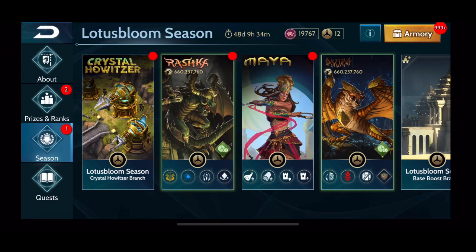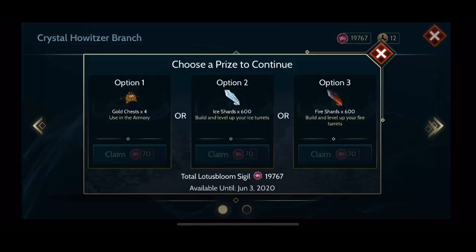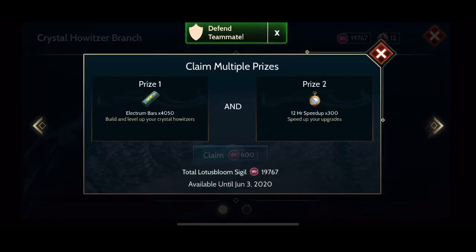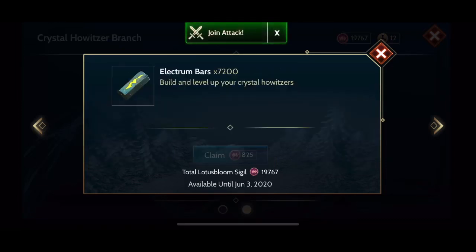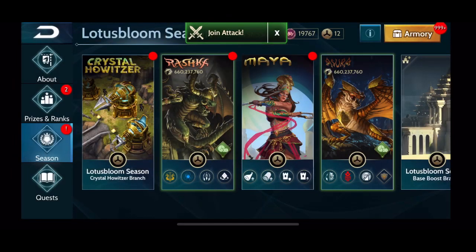Let's take a look at this new season line. You can see the Crystal Howitzer branch is now available with a lot of prizes: gold chests, different types of shards including fire and ice shards, elemental embers, a lot of black pearls, electrum bars, and speed ups. There are about 1,200 days of speed ups in this line — almost three times that of other lines — and it still has over 100 gold chests, similar to other lines. You can also get all six keys, just like in other lines. There are a lot of really good resources here.